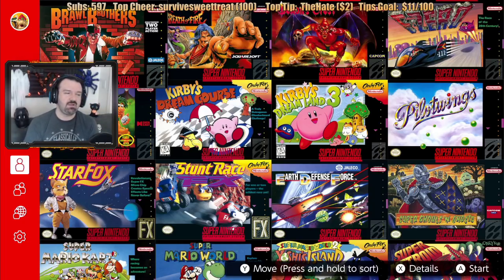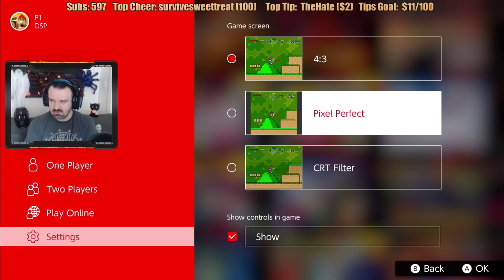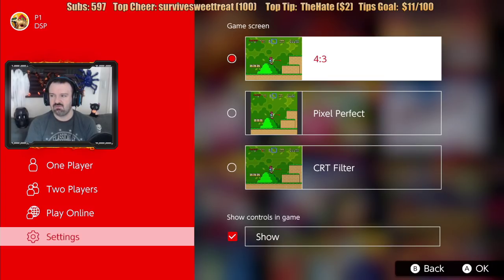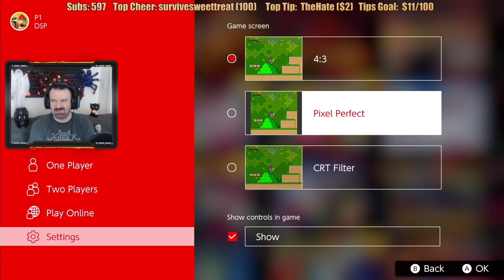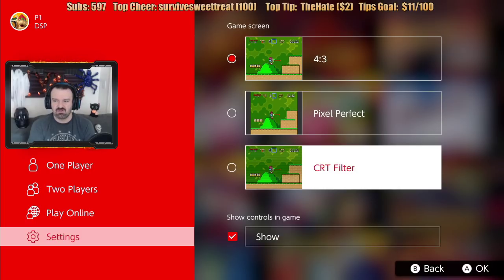First of all, what you may notice is that they all kind of have the same kind of picture. That's because, much like with the Genesis Mini, this app has laid out the actual box art for the games, which is kind of neat. Unlike the Genesis Mini, you cannot change the region of the game. What you can do is 4:3 aspect ratio or pixel perfect, which slightly squishes it. We'll probably do 4:3. We certainly don't want a CRT filter.